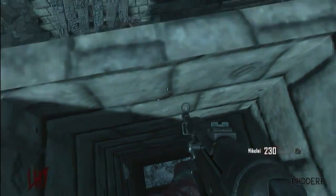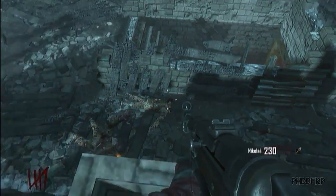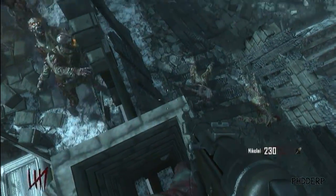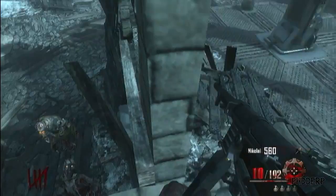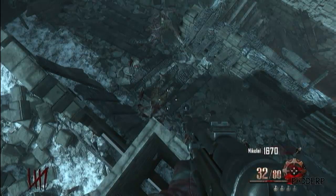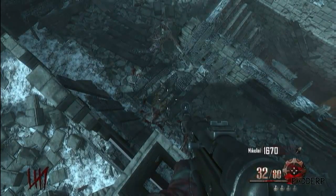To get into the glitch, just sprint against this wall and wait for the giant robot. When the robot stamps on you, you should wall breach into this little wall here. Then just keep hitting the jump button and after that you should be up at a little sky barrier.